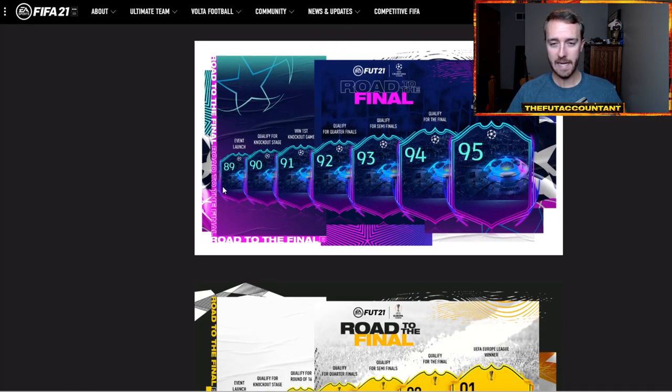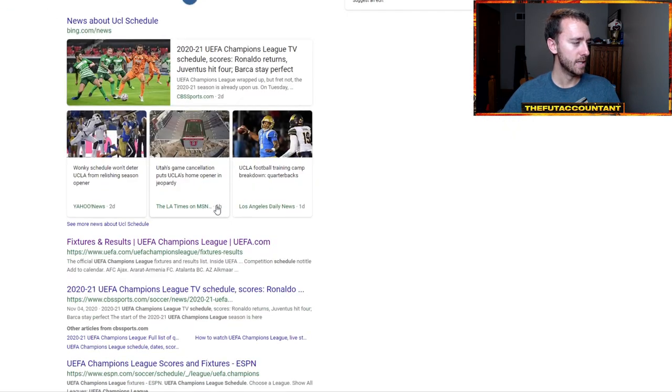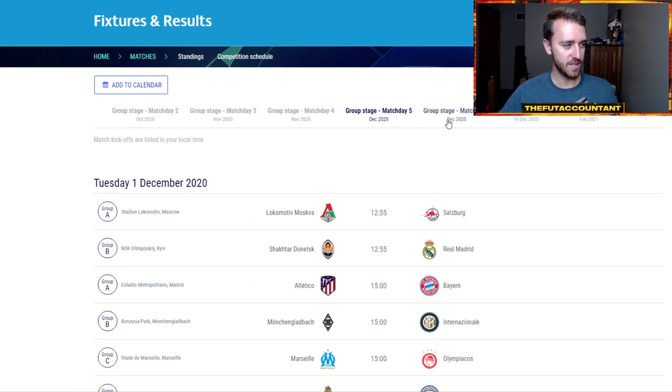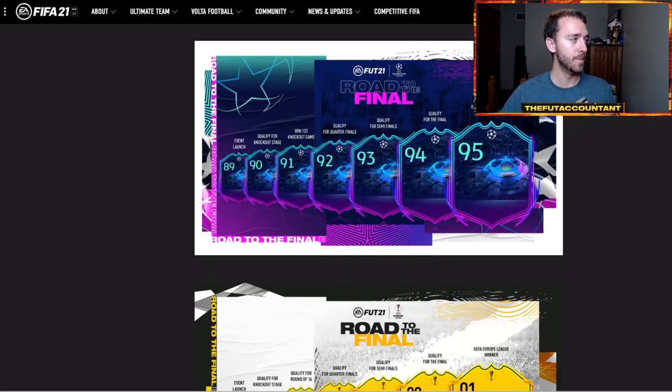Road to the Final cards get a plus-one upgrade from the event launch to qualifying for the knockout stages. Really, all we're worried about in the short-term is that event launch to qualifying for the knockout stages. Looking at the UCL schedule, there aren't a lot of games in the next couple of weeks. We have November 24th as the next match day, December 1st for match day 5, and then December 8th. These cards are not going to get upgraded until around the December 8th time frame, when they qualify for the knockout stage. That's when our first upgrade is going to happen.